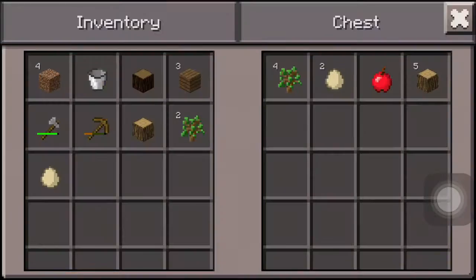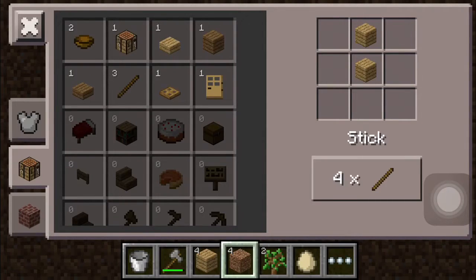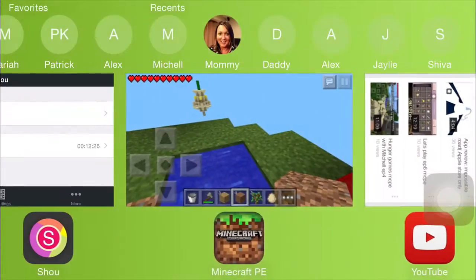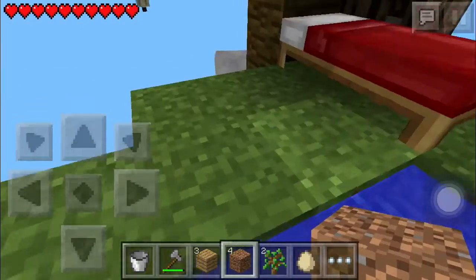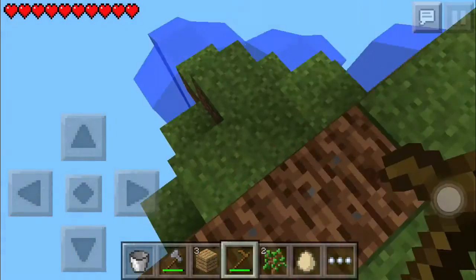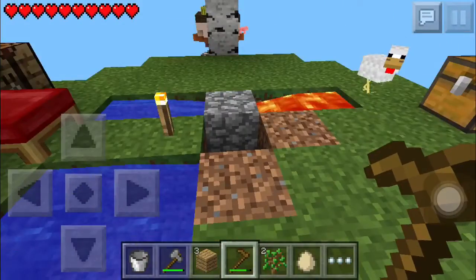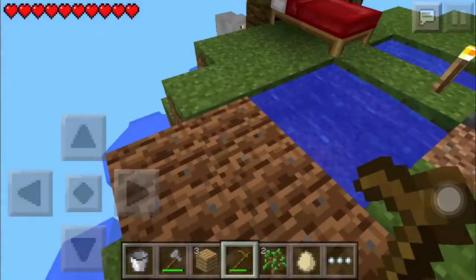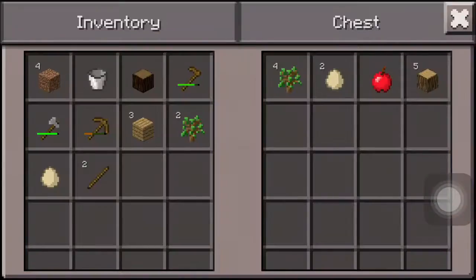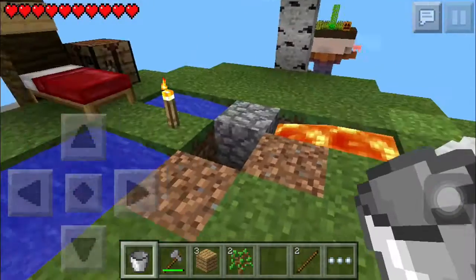Let's make a hoe so that I can get wheat, and once I get wheat I can breed the animal. I'm going to end it once I get the wheat. Oh wait, I have to grow the food — that's why. Let's put this egg in here. There are no bones over here though, which stinks.